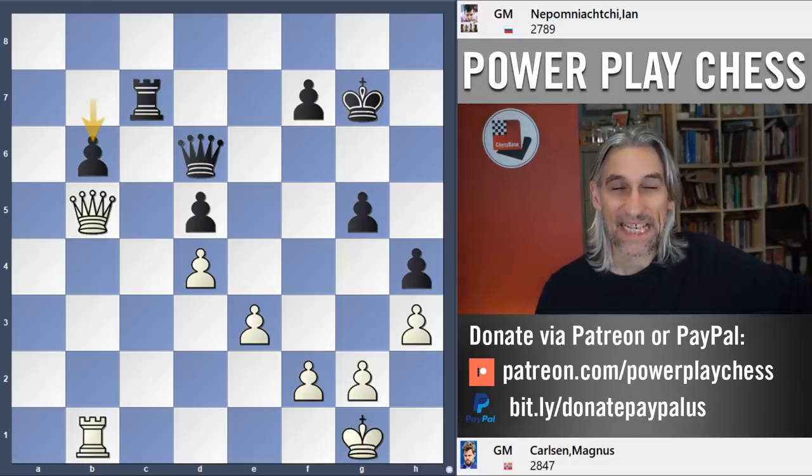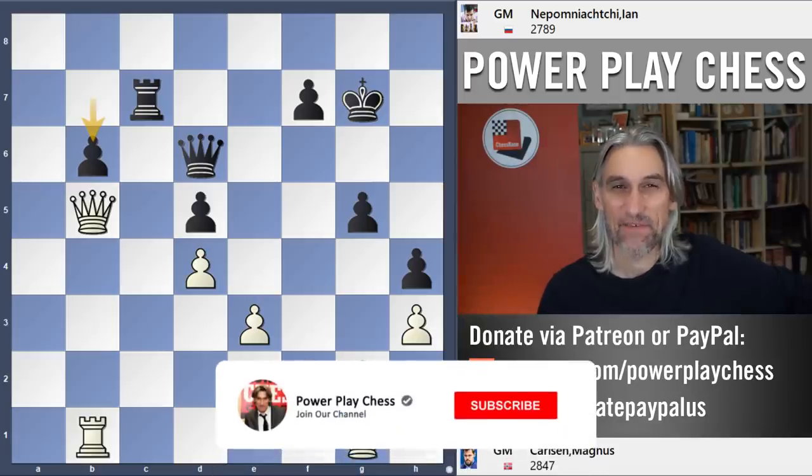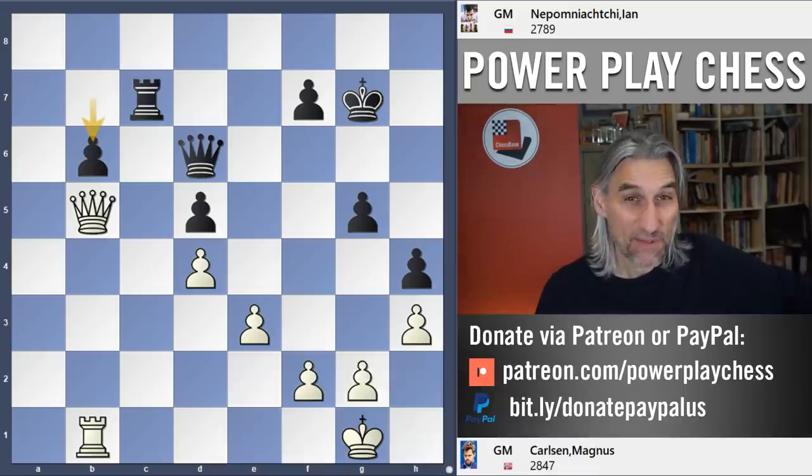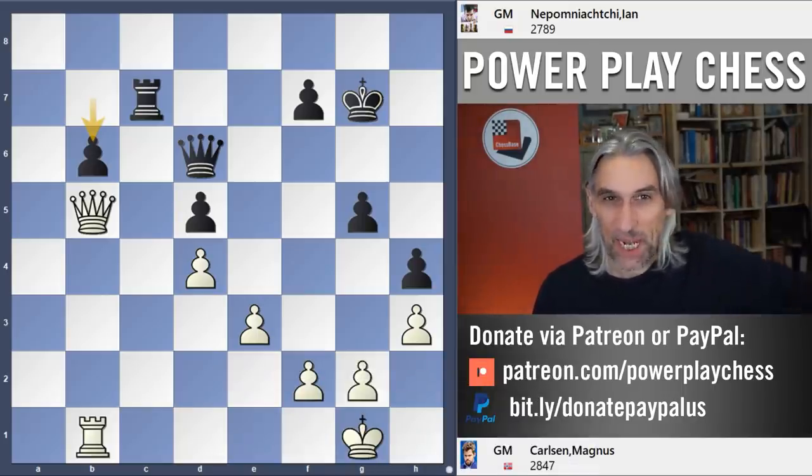Magnus Carlsen won the second set in the semi-final against Yann Nepo so they went into a tiebreak of two blitz games. The first blitz game was drawn and I'm going to show you what happened in the second blitz game.